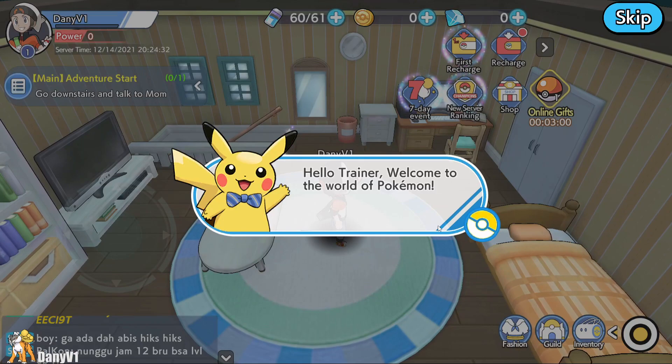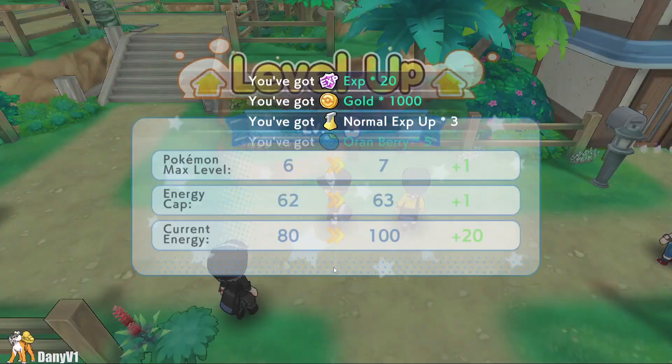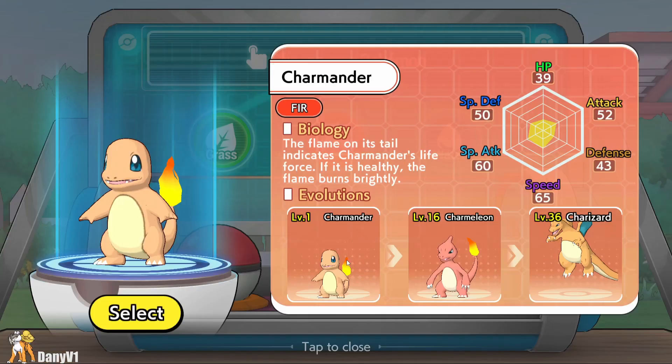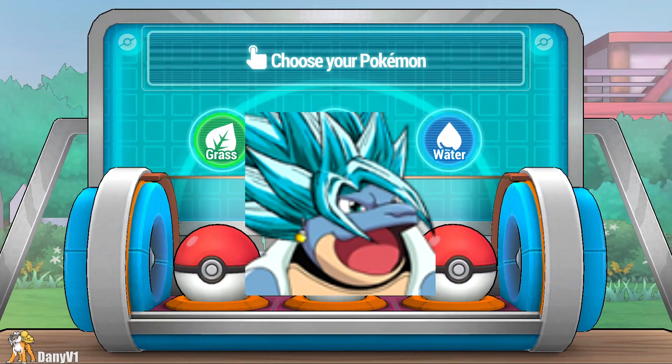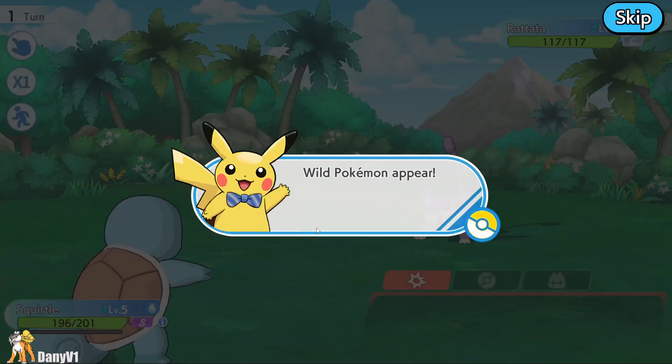After you select your main character and your name, you are sent to your house like normal stuff in normal Pokémon games, but then you have a teacher Pikachu with two and a half years of experience — it's freaking awesome. You go around the city, talk with some people, and finally get to select your starter Pokémon. Between the three Kanto starters, I decided to go with Squirtle to honor a good friend of mine, Vegito. And from this point is when the game actually started.